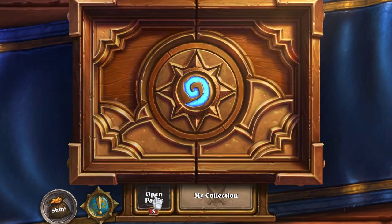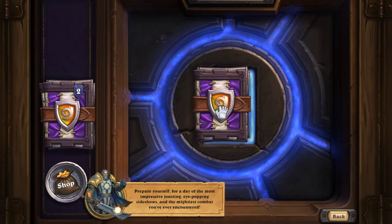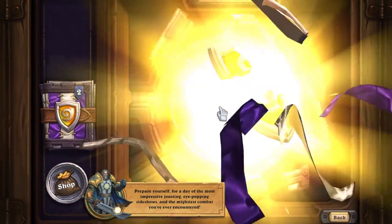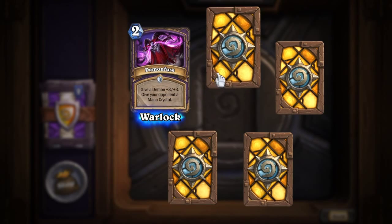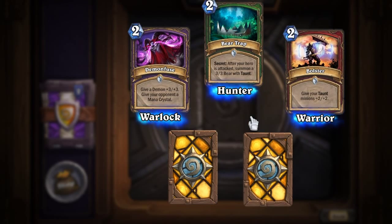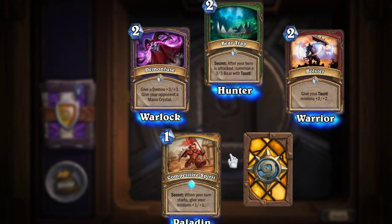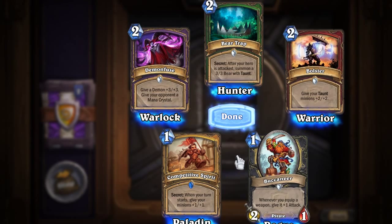And then let's open these packs and see what I get. Alright, pack one. Demon Fuse. Bear Trap for the Hunter. Bolster for the Warrior. Competitive Spirit for the Paladin. And the Buccaneer for the Rogue.